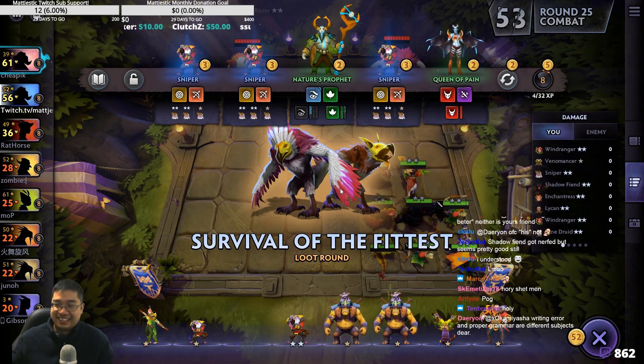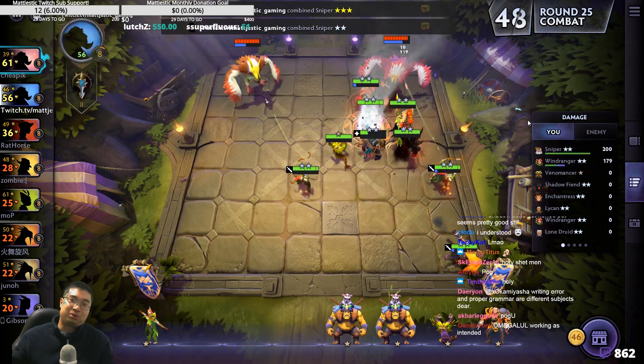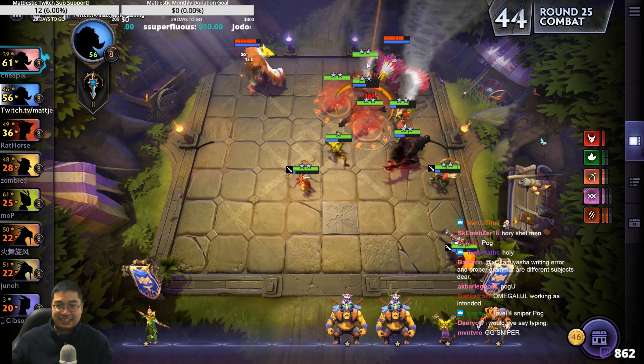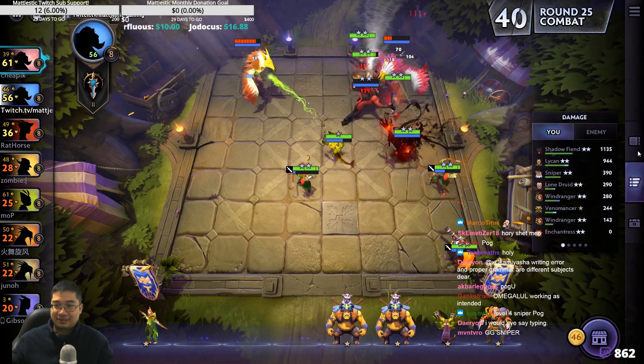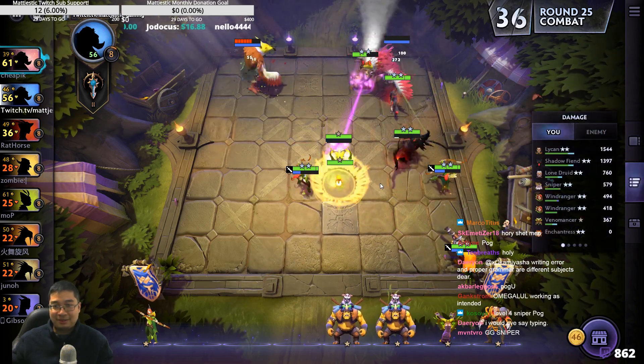Yeah, we swap those too. Londrin at mana boost actually delays temper's damage. Oh, I can. Beautiful. It's around 30. Oh, this is going to be a challenge. Let's see how strong this build is against the enemy. So, Londrin — Londrin did nothing, right?